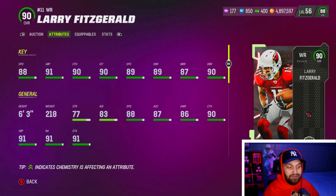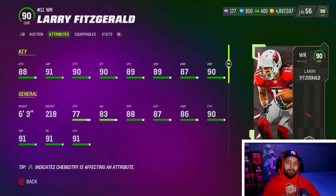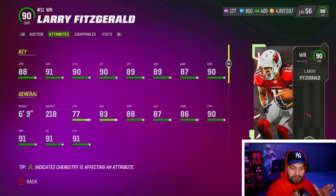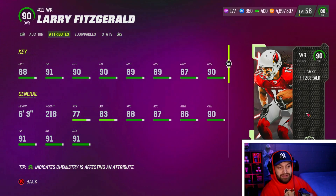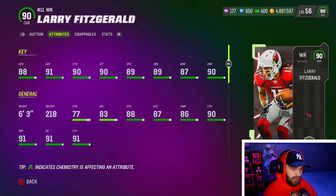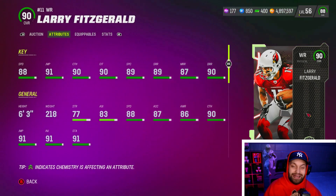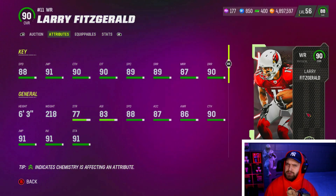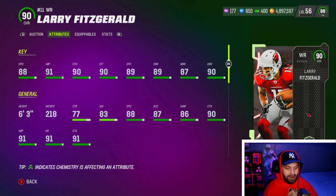Speaking of Larry Fitzgerald, we have him at number 6. Larry Fitz has been an absolute blast — six foot three, 88 speed. When is the last time you played a Madden where Larry Fitzgerald had meta speed? You never see that, and I absolutely love it. I have him ranked as my number two wide receiver — I know he's a physical archetype but he still gets Short In Elite for two AP. He has 90 catching, 90 catching in traffic, 89 spec catch, 89 short route running, 87 medium, and 90 deep out route running. He has dominated man coverage, played my slot and outside, mossed a lot of people — definitely a bailout with that height.